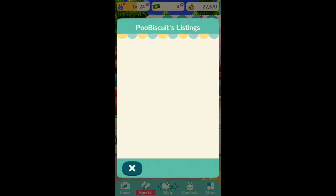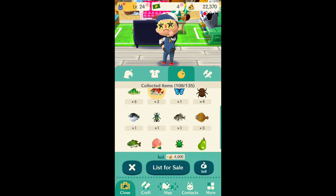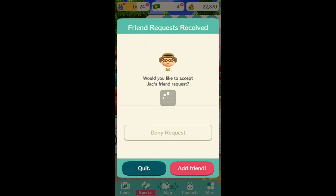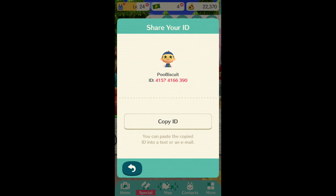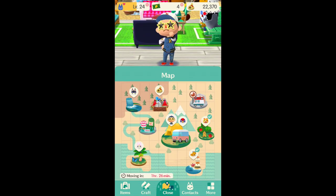There's something called a market box — a place where you can actually list your items for sale. You can sell it for more than you would normally. For example, this item sells for 4,000 bells right away, but if you list it for sale you can list it for a lot more. However, it's really dependent on your friends buying them. You can add friends through the friends menu. I just got a new friend request from Jack — we'll add him.